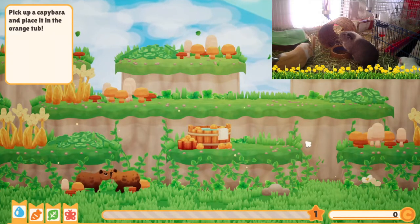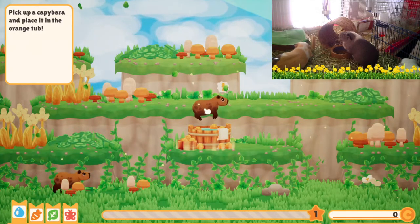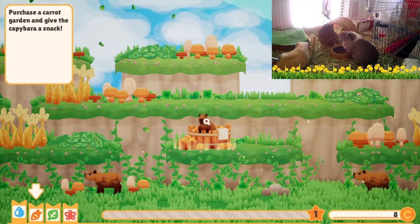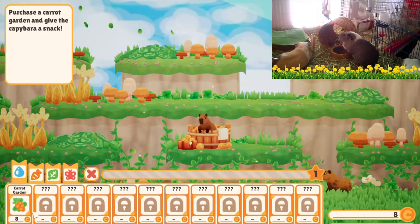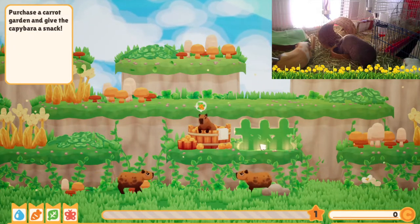Pick up a capybara and place it in the orange tub. Picking up, picking up. Purchase a carrot garden and give the capybara a snack. Carrot garden — here.